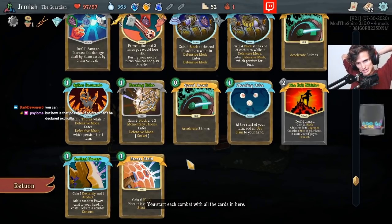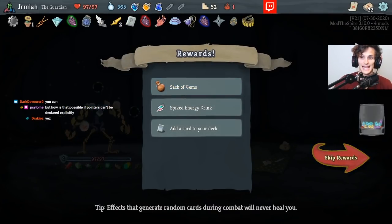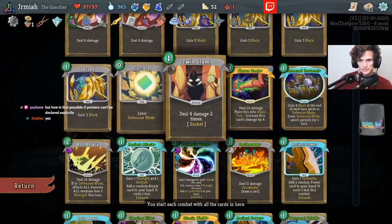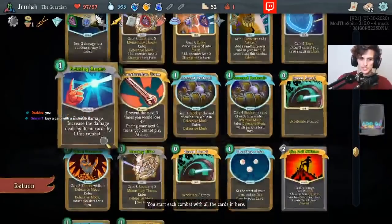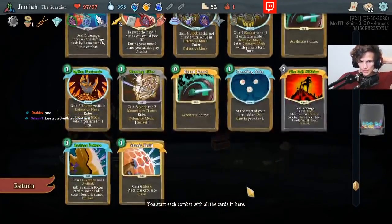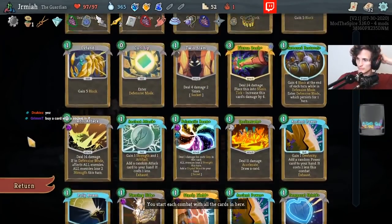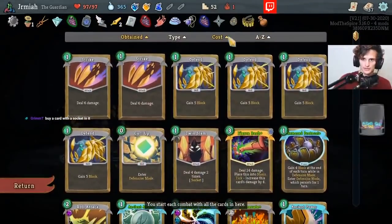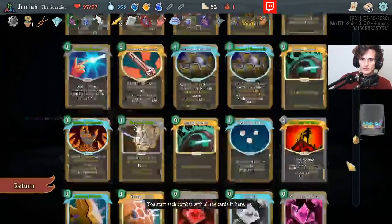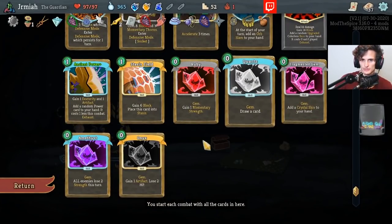I have two extra gems. Can I choose to take them or not? It just adds random gems. So I have one, two, three sockets. I guess I can buy a socket from the merchant. So we've got — Artifacts, Amethyst, draw — okay. I like the quartz, it's too much.